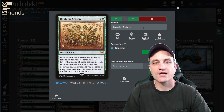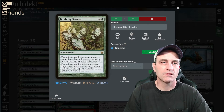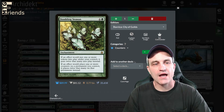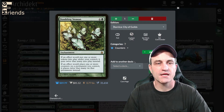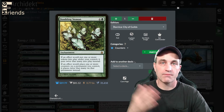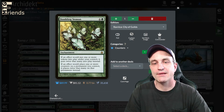We are actually running Doubling Season. If an effect would put a counter, make it twice as many. If you get tokens, you get twice as many. If you get +1/+1 counters, you get twice as many. This thing is flippin' awesome.